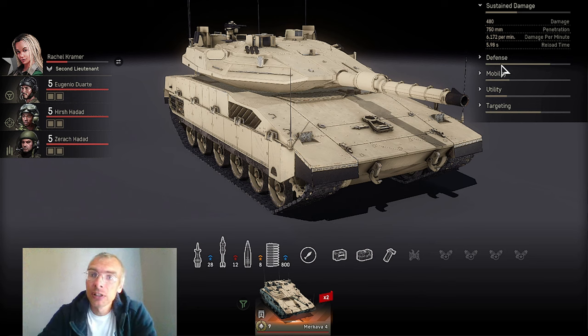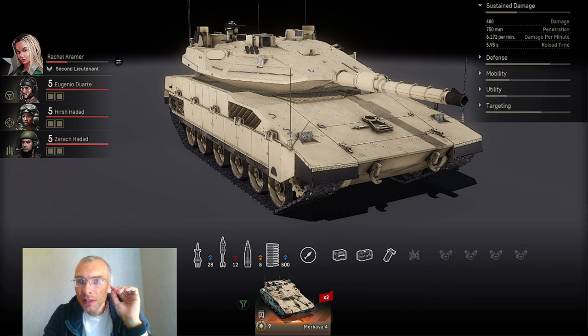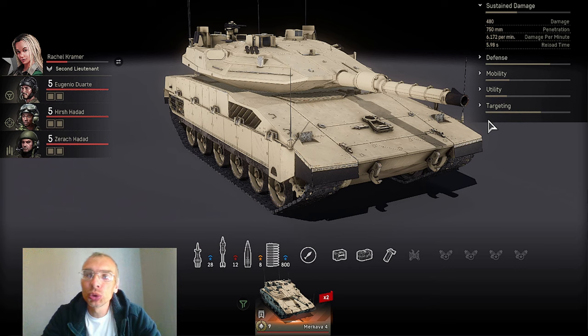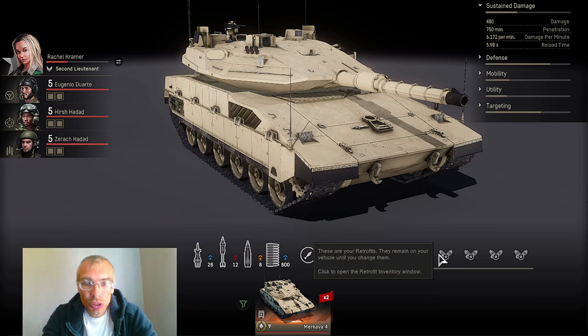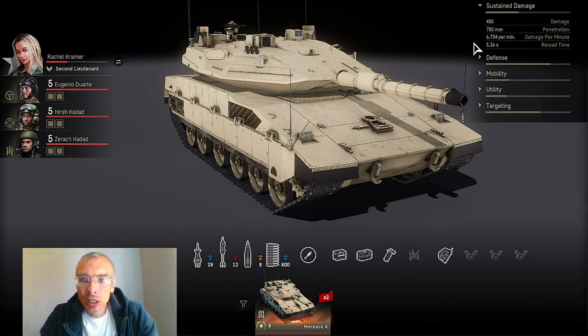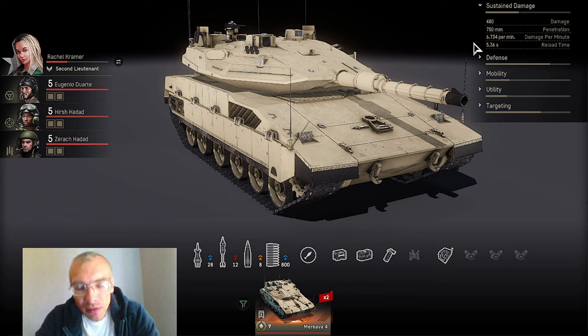But they don't have magazines — they have only one shell. So Makava's options are better anyway. I suggest installing GunBridge at this point to boost these parameters even further. Now we have reload time dropped to 5.38 seconds and DPM pumped up to 6734 per minute.